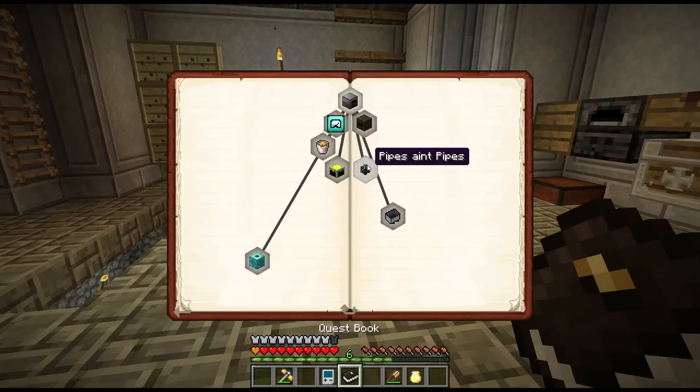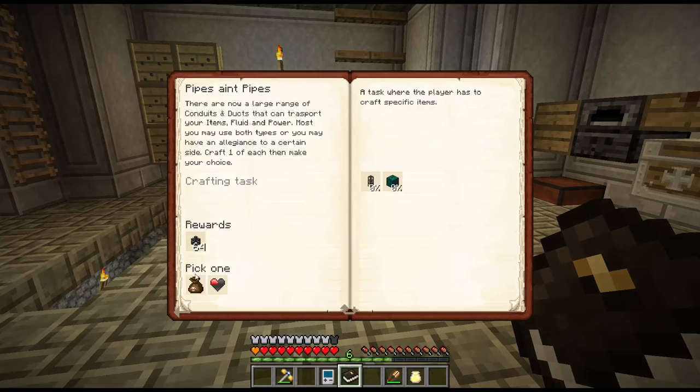Pipes ain't pipes. Large range of conduits and ducts that can transport your items, fluid, and power. Most you may use both types, or you may have an allegiance to a certain side. Craft one of each and then make your choice. We already have item ducts and item conduits. This gives us the transfer pipes from Extra Utilities I think. I'll do that off camera.